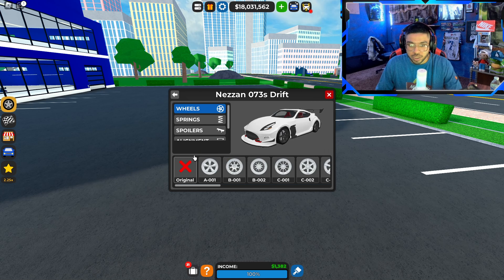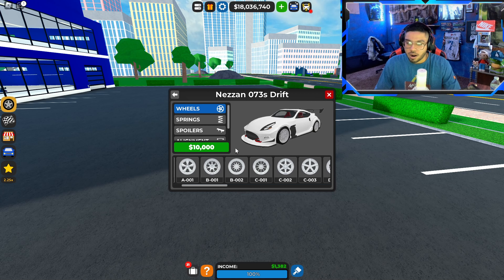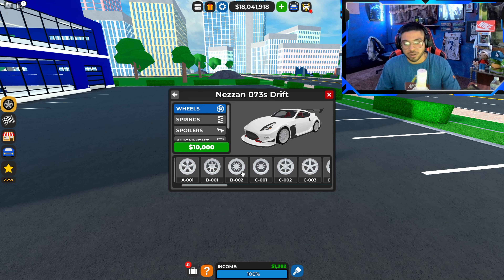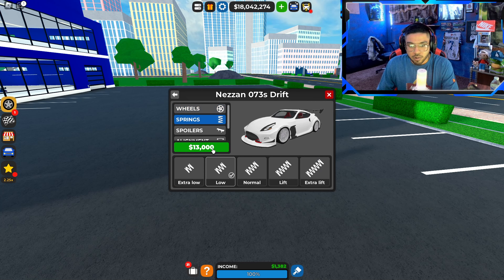Now we're going into the alignments. For wheels, you want to change these up a little — the B002s are honestly probably the best in the game in my opinion. All the other ones just look weird. The B001 would probably be the second best, but the 002 has the best designs and looks better on these kinds of cars. We'll hit that for ten thousand dollars. Springs, we're going extra low for thirteen thousand dollars.